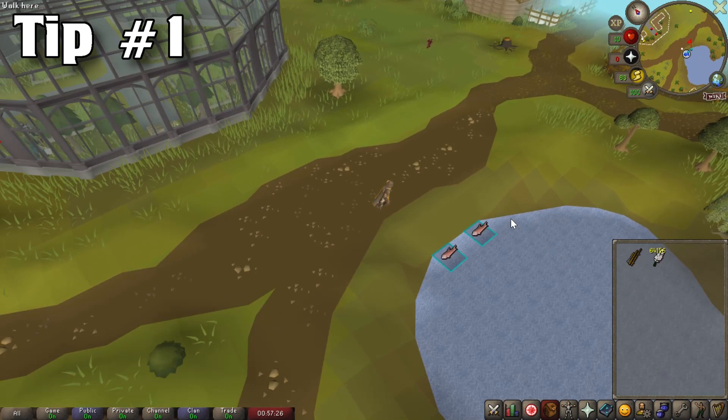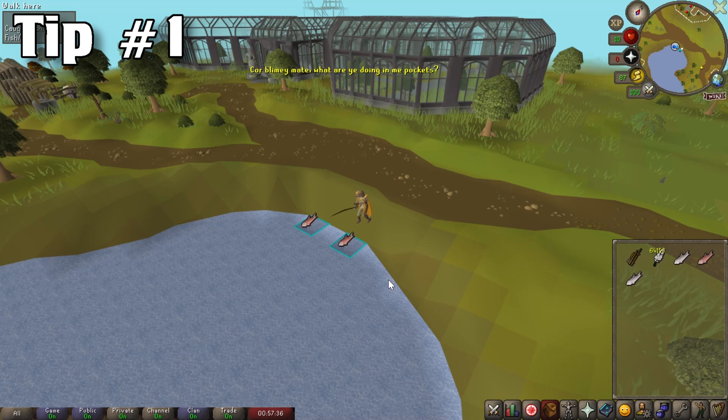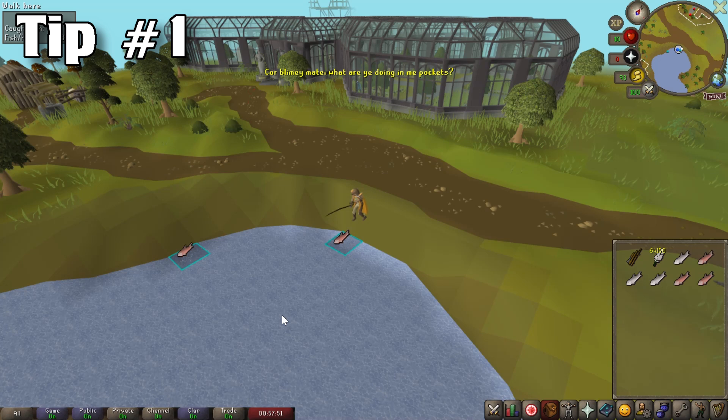The first tip of the video is where you should be fly fishing. There are many different fly fishing areas throughout RuneScape, and fly fishing is one of the best fishing methods on a level 3 skiller, so it's definitely important to know where you should be doing it. The best place to do this is actually at the farming guild located within Zeah. The best way to get here would be by utilizing the skills necklace straight to the farming guild. The reason why this is the best fishing spot is because there's the least amount of fishing spots that it can move to, and the distance between them is very minimal.